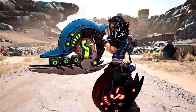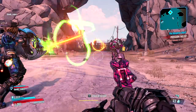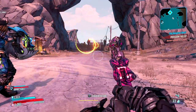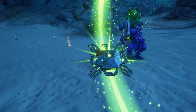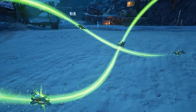This next one also has the same body style and the same firing pattern, but a different element. It fires a spiral of a mix of cryo and incendiary, and it also has the same projectiles within the cryo stream that will home in on enemies and explode upon impact. I don't know which mech robot this weapon belongs to.